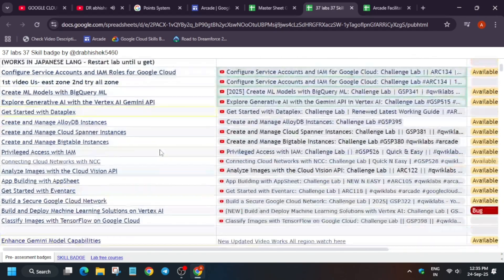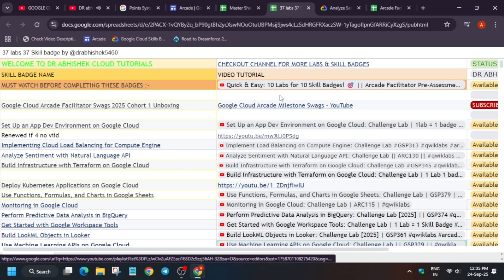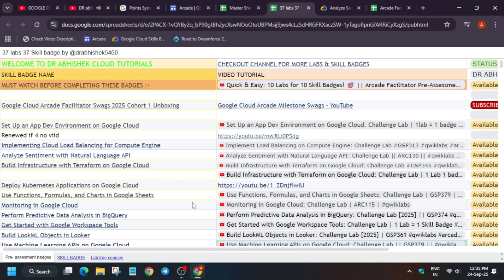By completing these 37 labs, let me show you how it looks on the master sheet. Here, for each badge, you just have to complete the challenge lab, and once you complete it you get the entire badge. Right next to it is the solution playlist — you can see the solution video is there. You just have to watch it and complete it. It's very easy.